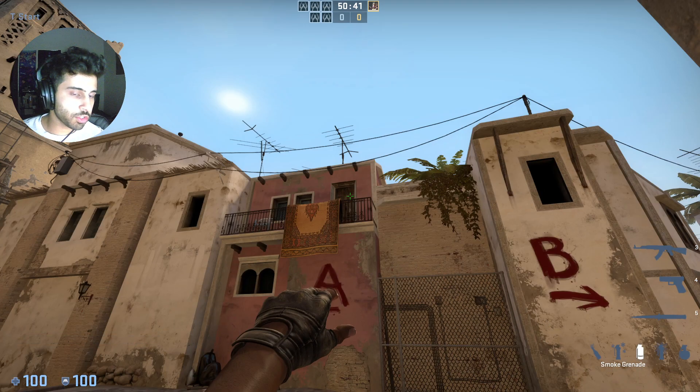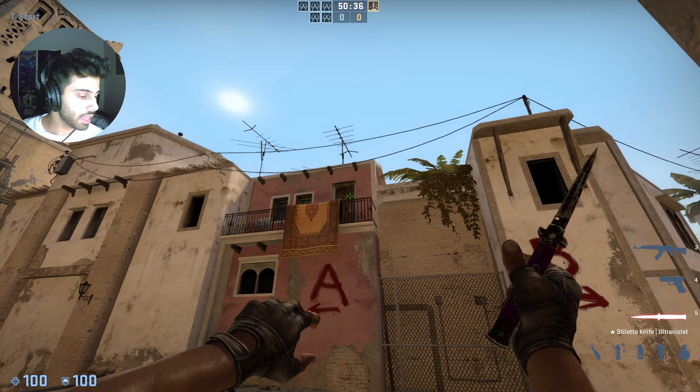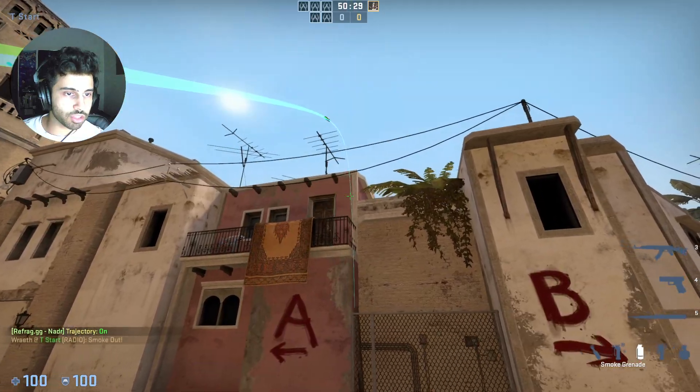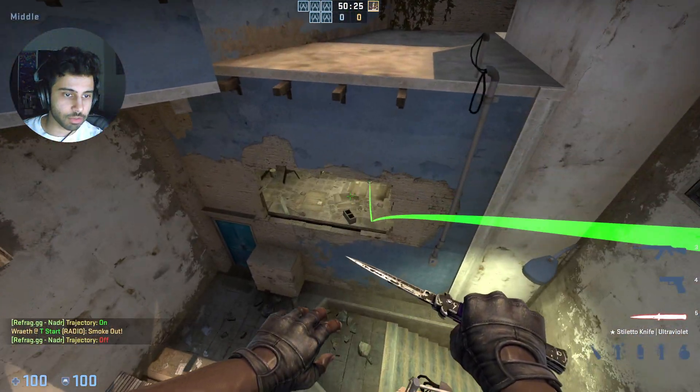Once you've aimed here, you're going to press your right key. What you'll notice is if you press your right key, you start moving, and that movement is basically going to ensure that instead of a standard jump throw, you have a jump throw that goes a little bit further. So you're going to press that right key, then just tap your jump throw key — and that's going to be a smoke that goes right there into snipers.